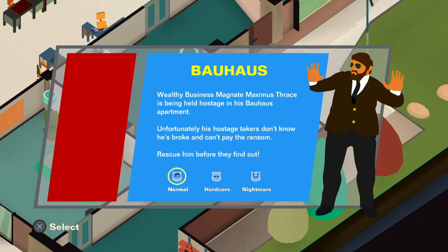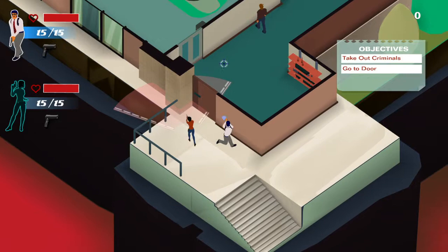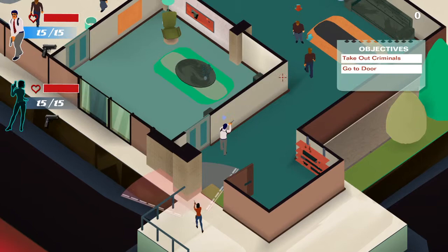Wealthy businessman magnate Maximus Thrace — that's a bit of a mouthful. He's been held hostage in the Bauhaus apartment. Unfortunately his hostage takers don't know he's broke and can't pay the ransom. Rescue him before they find out. And we're definitely sticking to normal — it's tough enough as it is.